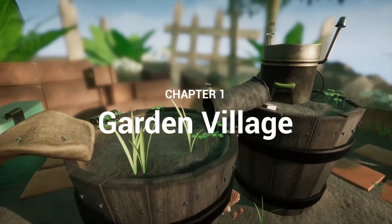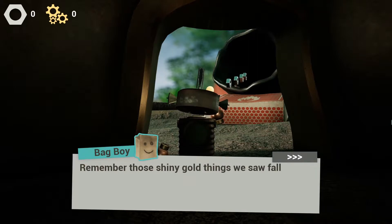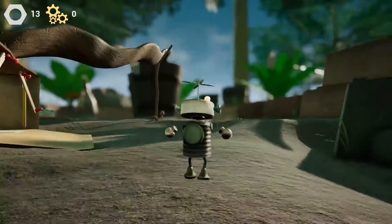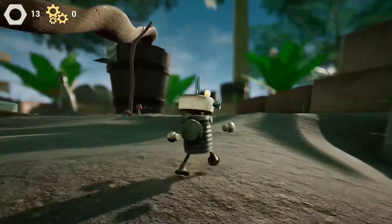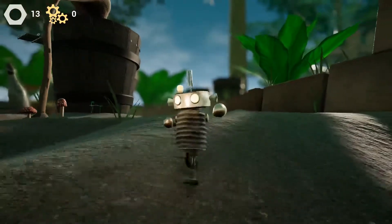As the demo started up, I was given some context that I should look for golden cogs and floating nuts all around the level before I go off to my pal Bag Boy to start an epic adventure. We play as Buddy, this cute little clanky fellow who has maybe the silliest and most adorable run cycle I think I've ever seen.